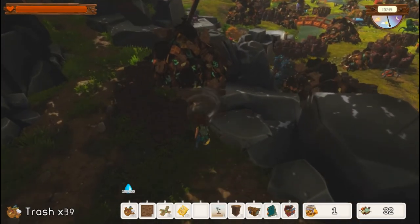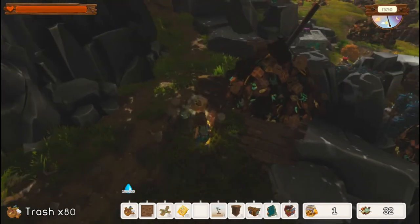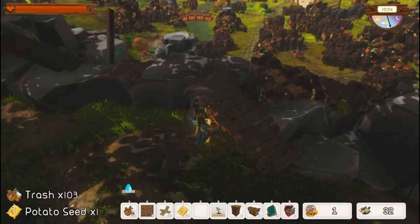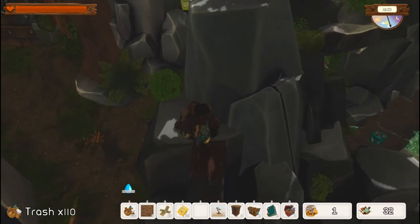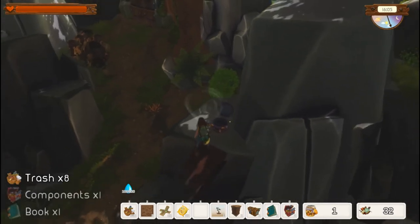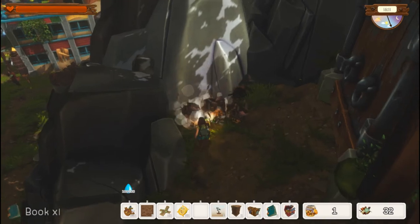Now these trash piles here, you don't have to drill them. You won't slow down when doing the drill on them either. So if it's just the big trash piles, don't bother using the drill — just use the vacuum. We'll come up here and get this trash. There's another chest — more components and a book.